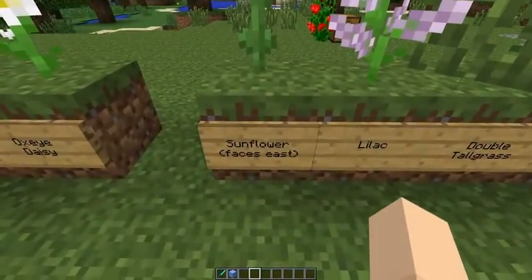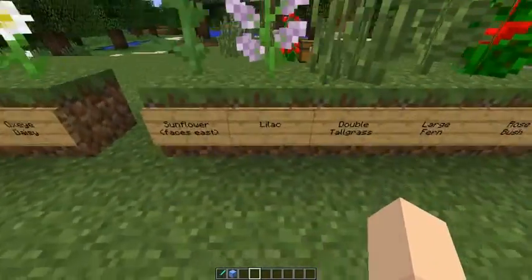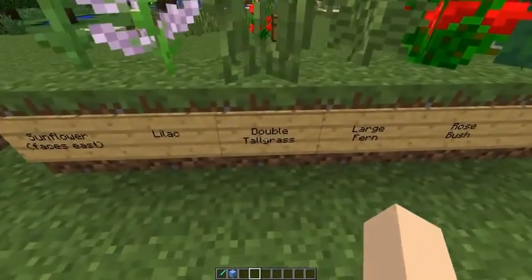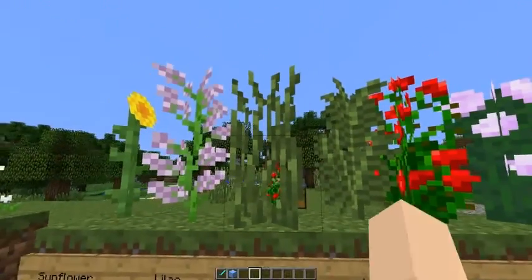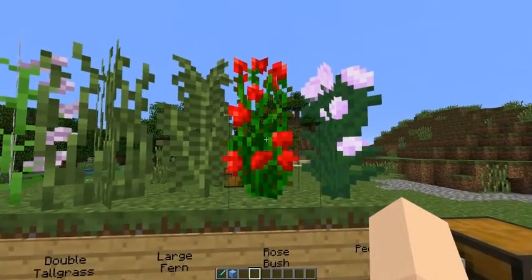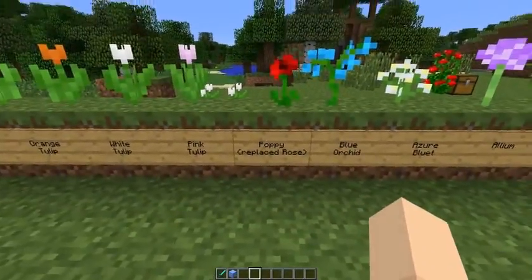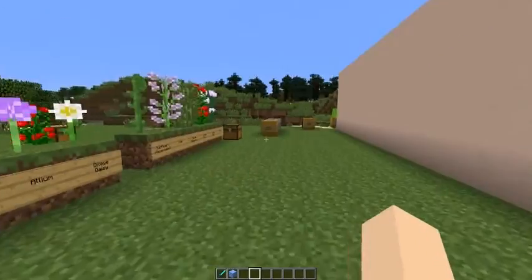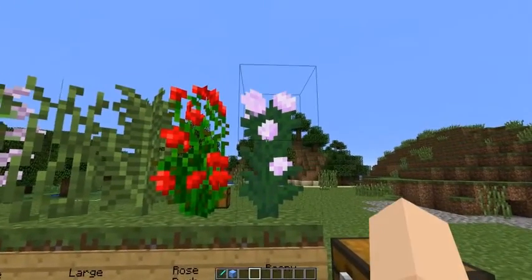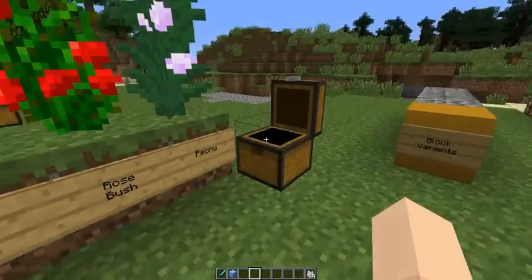Moving on, we have sunflowers which always face toward the east, so when the sun is rising they face that way. Lilacs and other tall plants are two blocks high, while the regular flowers are just one block tall. There's also double tall grass — so tall grass just got taller — a large fern, and a rose bush since roses were removed. Iron golems will likely drop poppies instead. There's also peony.